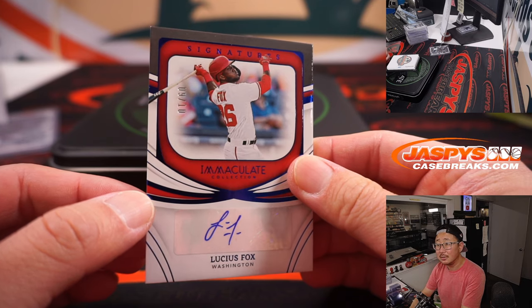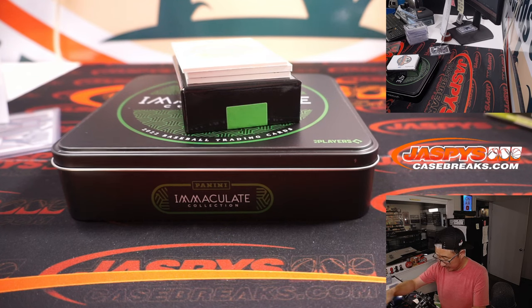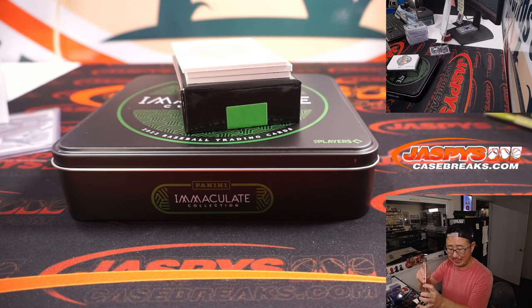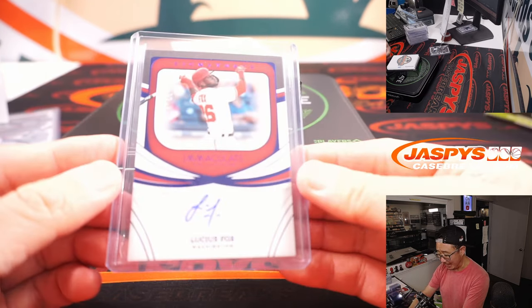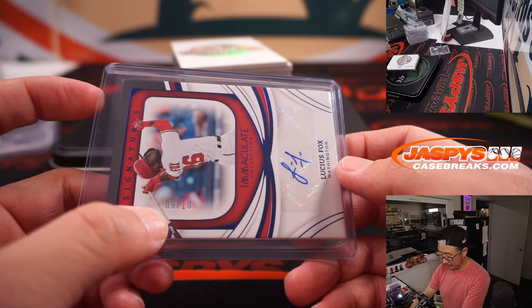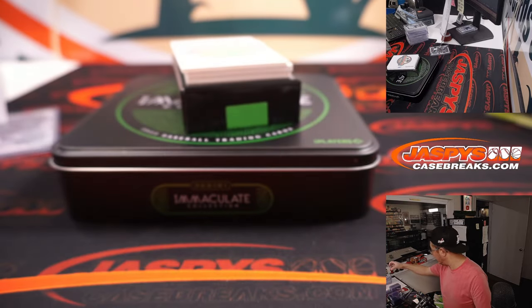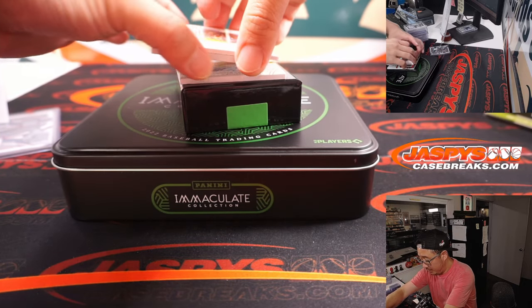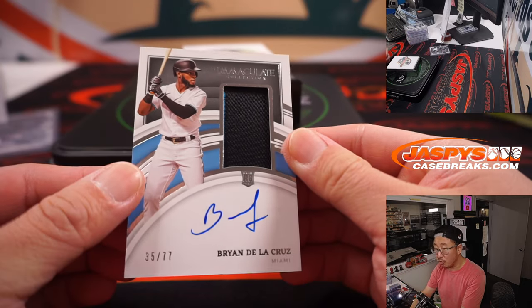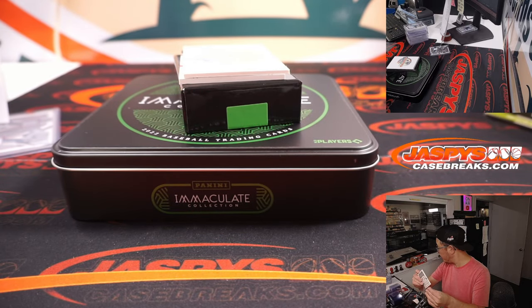There's Lucius Fox, 9 out of 10. I want to say — did we look this up? I might be making this up in my head — I want to say he is named after the same Lucius Fox in the Batman series. 9 out of 10, Nationals nine — that will be for Patrick. Got Brian De La Cruz, 35 out of 77, Marlins — Marlins five, that's going to be for Martin.